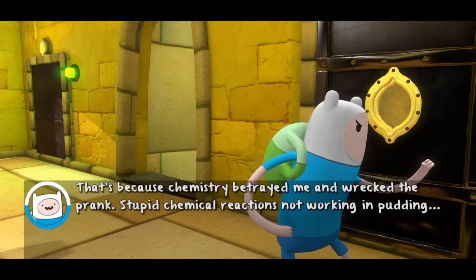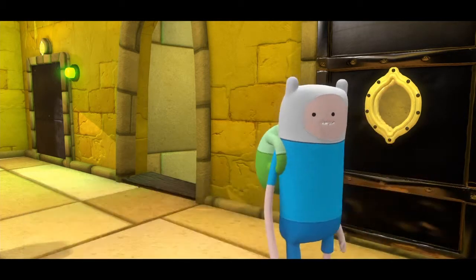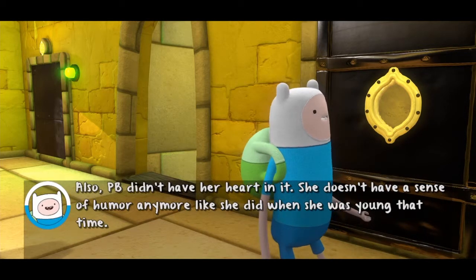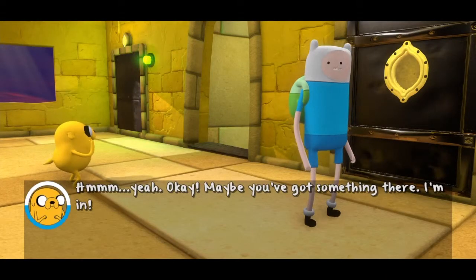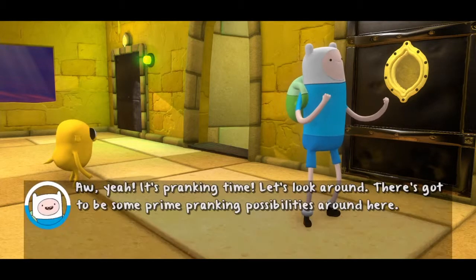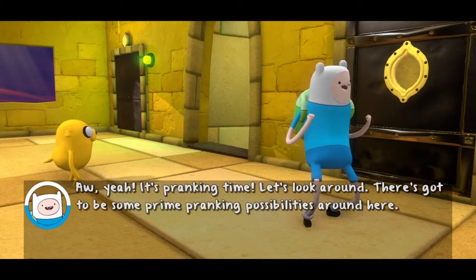That last time when you were trapped here with Princess Bubblegum it didn't work out at all — you got put in prison. That's because chemistry betrayed me and wrecked the prank. Also, Phoebe didn't have her heart in it. She doesn't have a sense of humor anymore like she did when she was young. Anyway, third time's a charm! Maybe you've got something there. I'm in! It's prankin' time! Let's look around — there's gotta be some prime prankin' possibilities around here.